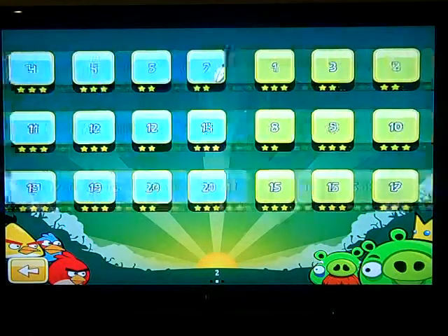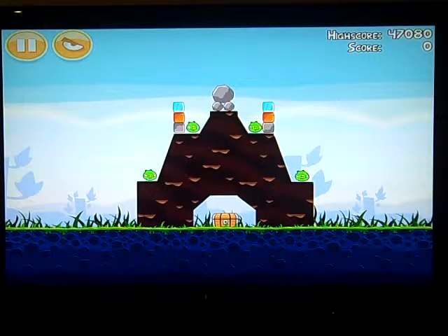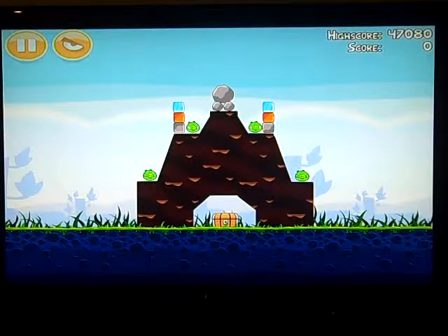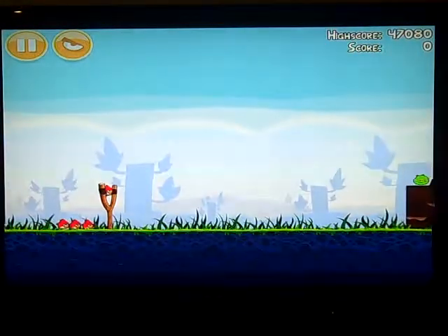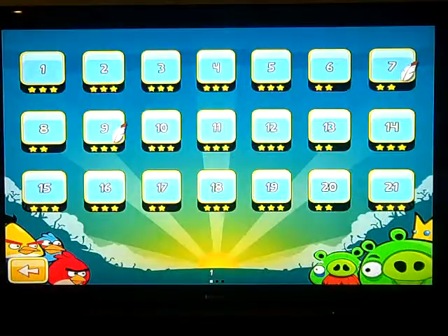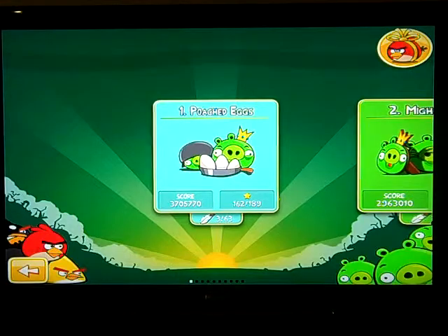The first one is in level 8. All you have to do is tap the treasure chest a bunch of times, and boom, it's done. That's the first golden egg. Second, you've got to tap the sun on poached eggs.